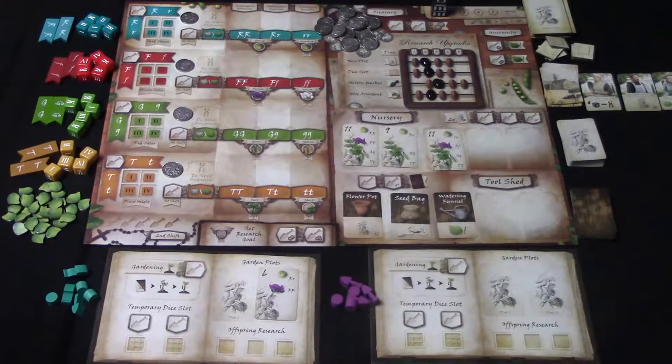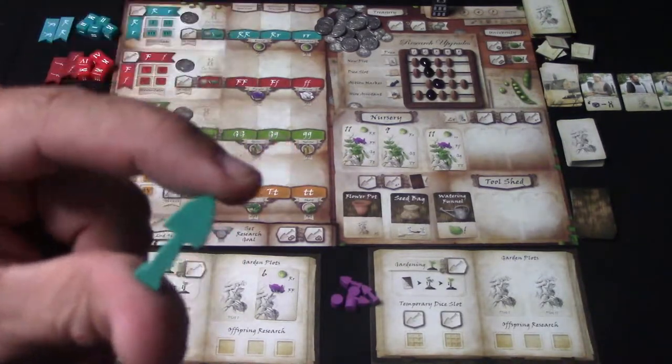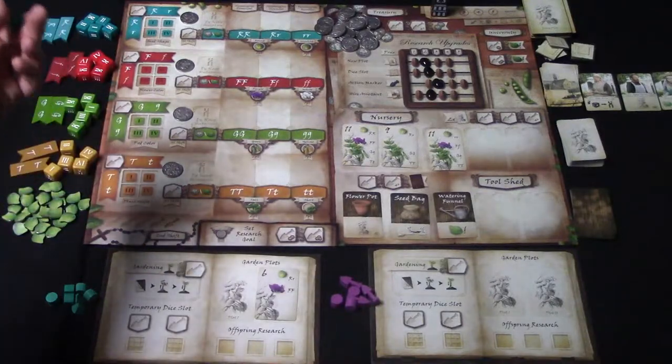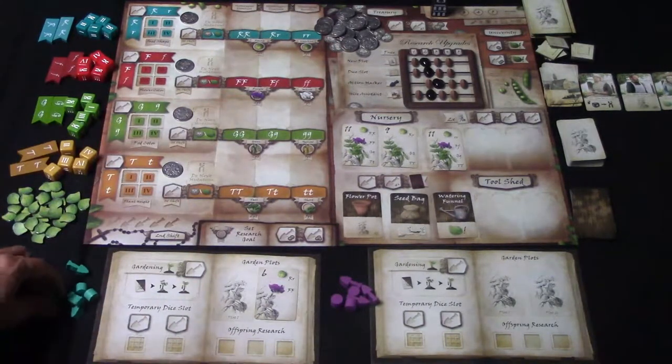This is a worker placement game. You've got a certain amount of these little shovels that you're going to be placing on different parts of the board, and depending on where you place them, you'll be able to perform an action. You'll start off with three, but throughout the game you might be able to get more if you would like.